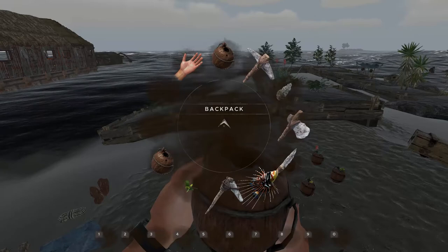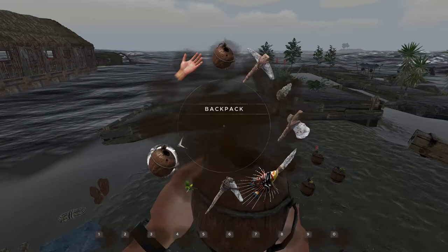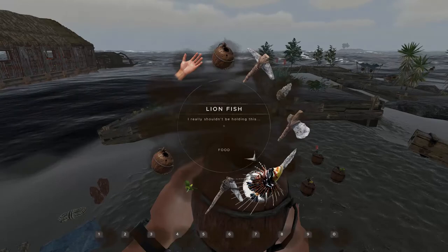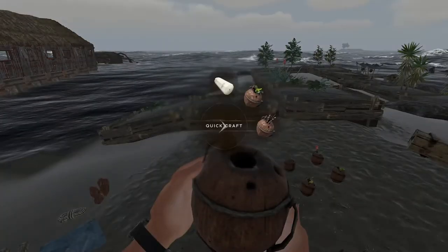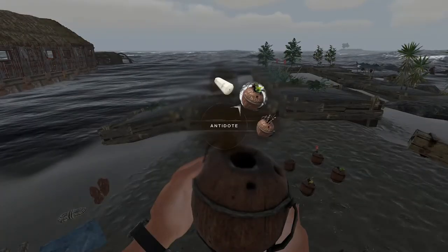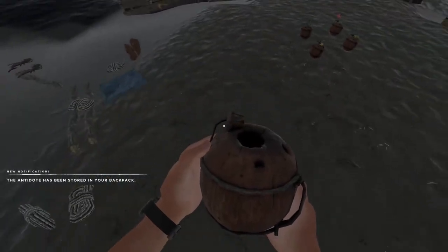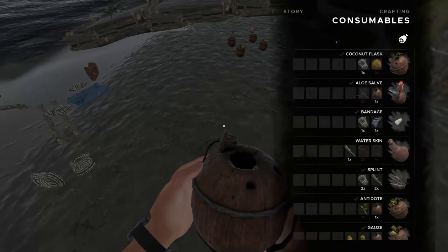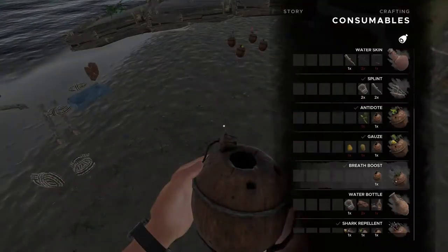What we're gonna do is craft the empty coconut and peepee plant one. Then with the second one we'll need the empty coconut. We'll craft the antidote, and then that will allow us — with the empty coconut, the lionfish, and the antidote — to craft the shark repellent at the bottom here.